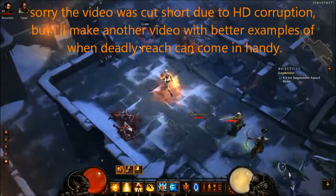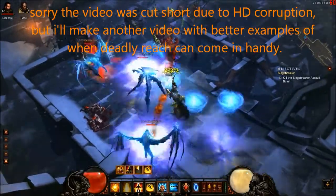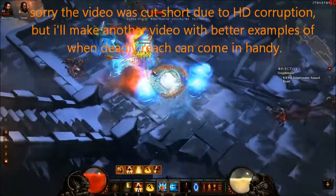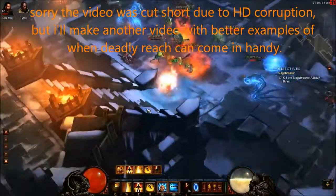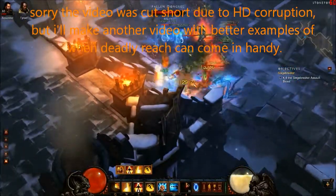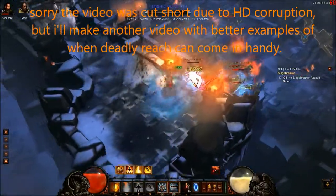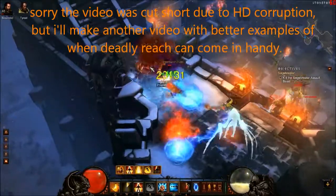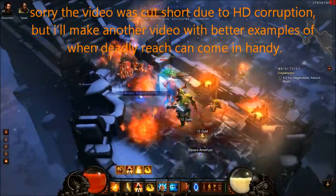I lost video for a second, but I'm back. These guys are pretty easy — not much to say. But if the heat gets too hot in the kitchen and there's tons of mobs, just use the terrain to your advantage. Run up the stairs like this, use it as a choke point. They fear, which is kind of annoying, but if you can just stand there, they all come to you and die to your Deadly Reach. That's another good example of how to use it.